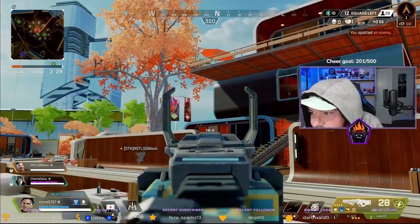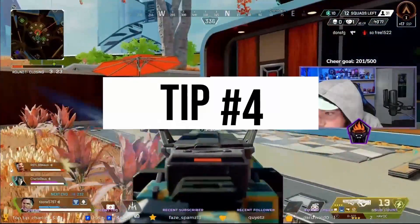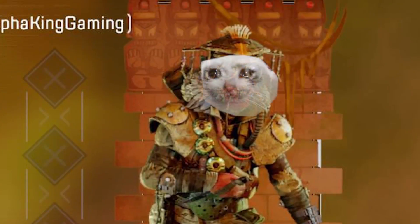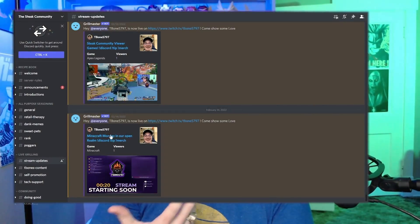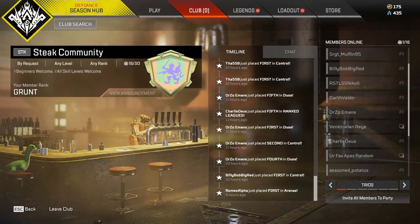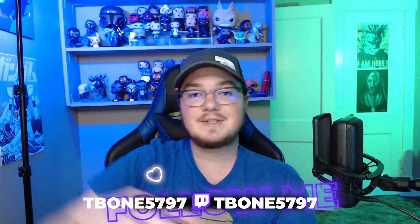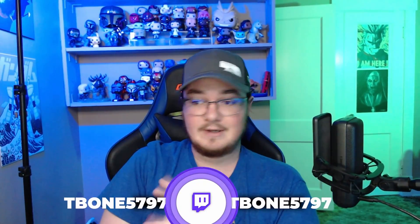Apex can be very frustrating — incredibly frustrating with randoms. So point number four is I would suggest playing with friends, and I know not everybody has friends. Even I have a solid squad in other games, but a lot of them don't like Apex, so it is tough to find people to play with. There are a couple of easy options: we have a Discord with a whole channel dedicated to Apex where you can find people to play with. We also have a club — put it on the screen — where you can join and then you'll see other people in the club online. Maybe you invite them, maybe they join, maybe you guys have fun together. I play every Saturday at twitch.tv/tbone5797 — if you guys want to come and hang out, it would be a lot of fun. You don't have to subscribe; it's completely free.